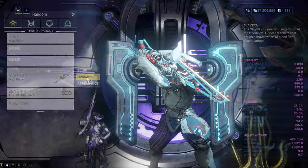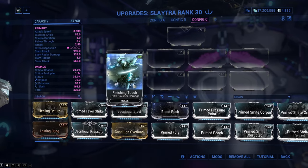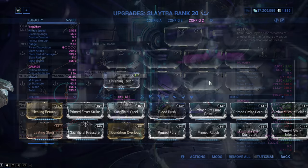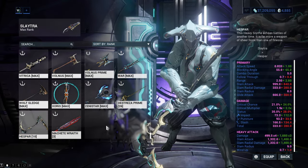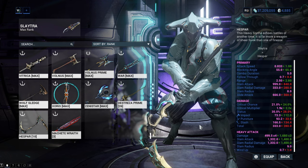Besides this Loki build, you will also need a melee weapon since we do not want to alert any enemies. I will use a Skiajati with a very bad build. If you want, you can also try getting affinity for your melee weapon with this Loki build because it is extremely quick.